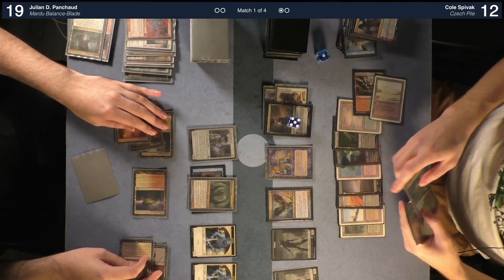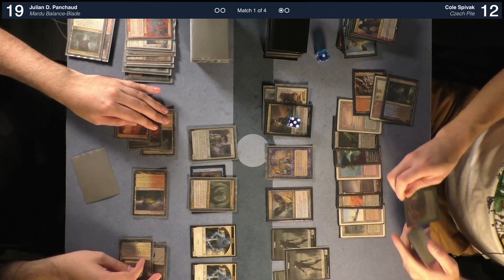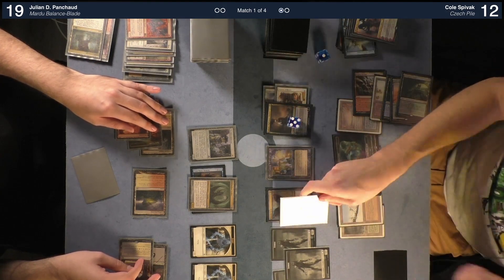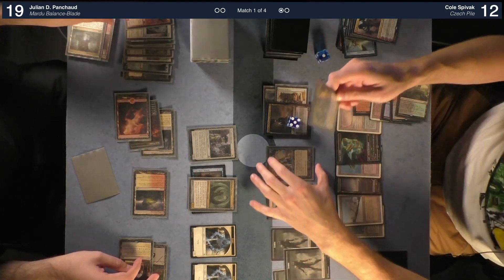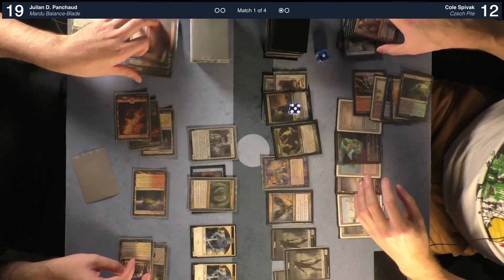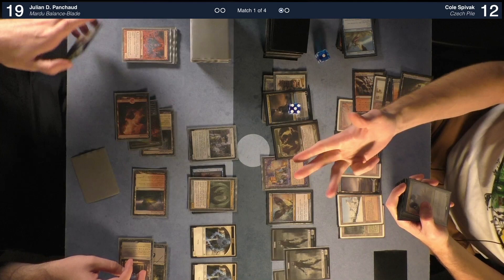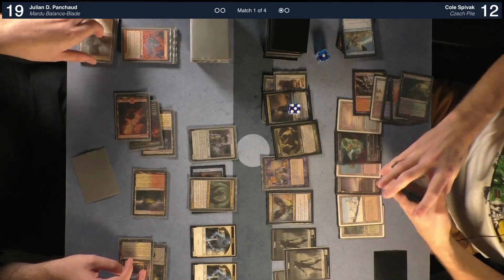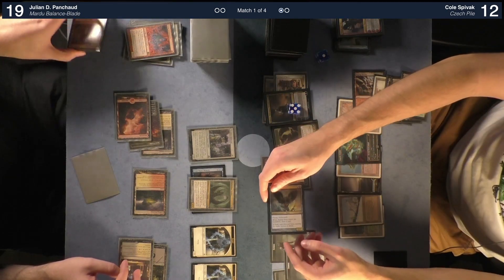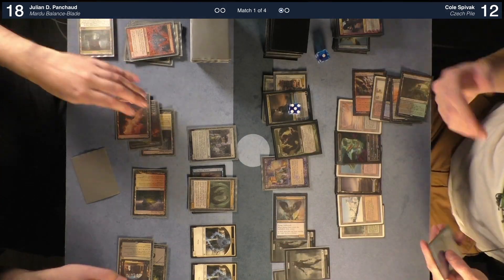Trigger — I'll get a zombie for playing my Watery Grave. Then I'm going to play this creature — Time Away. It's considerably large. I have instant, sorcery, creature, planeswalker, land — so it's a 5/6. Artifacts? Not anymore. Take one. There's one artifact to the pile — go ahead. Untap, draw for turn.